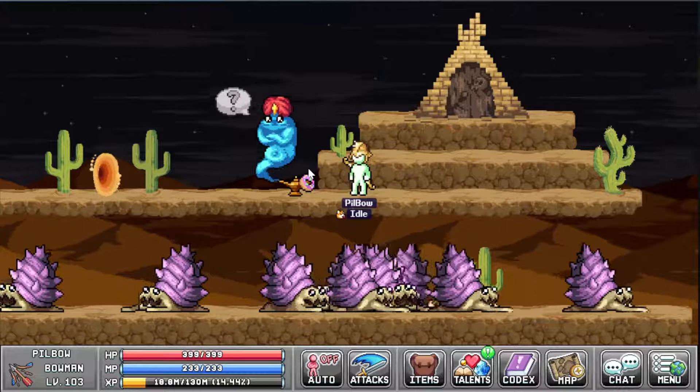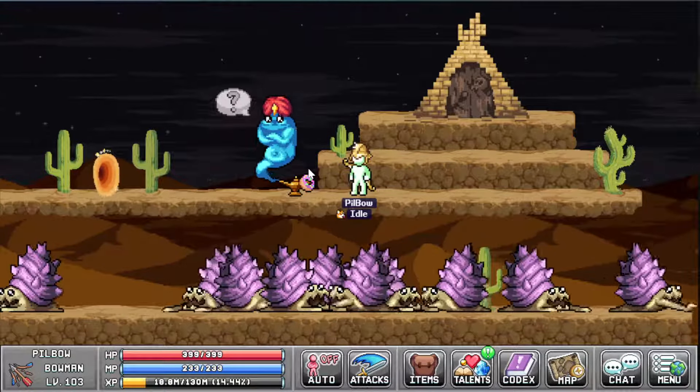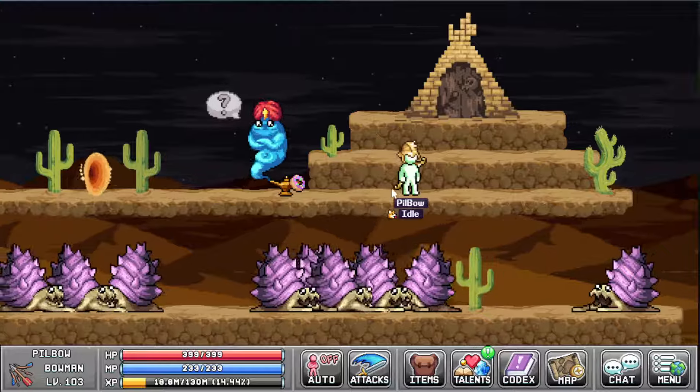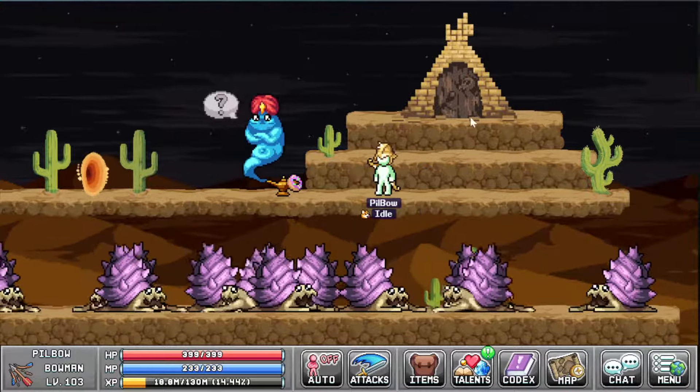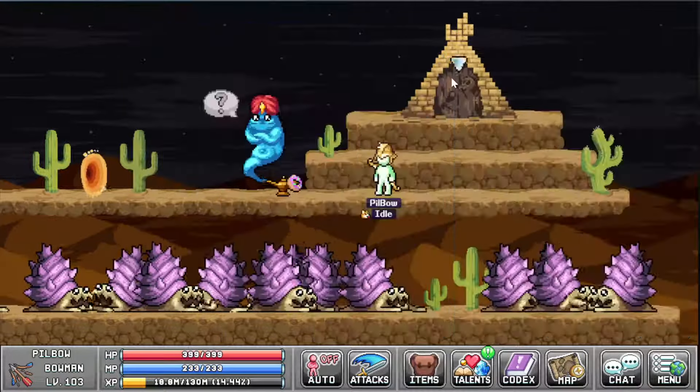Anyway, once you've done those two quests you will get a key from him. His third quest is the token quest — it needs some world three stuff, so you don't have to worry about that if you haven't figured out how to get the keys for the world two boss yet.